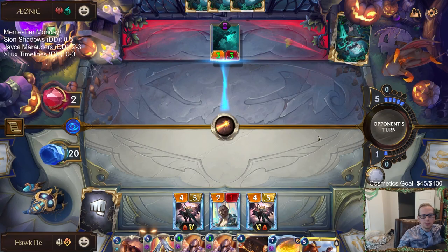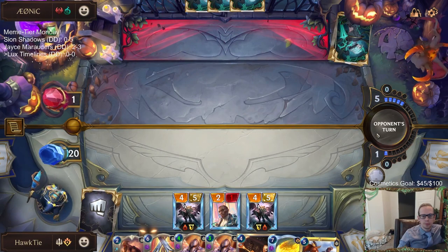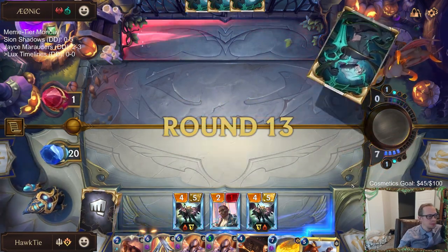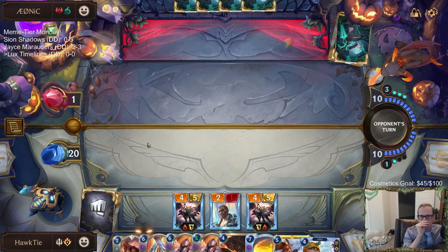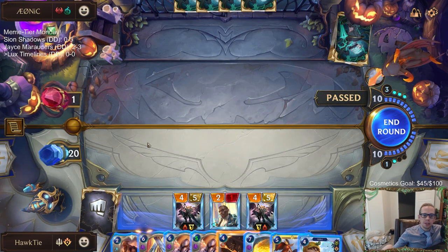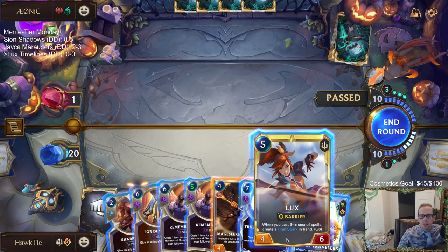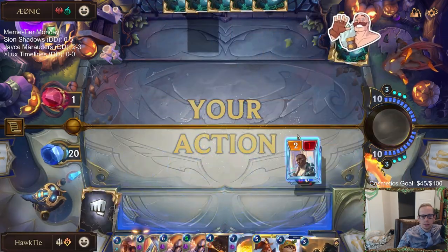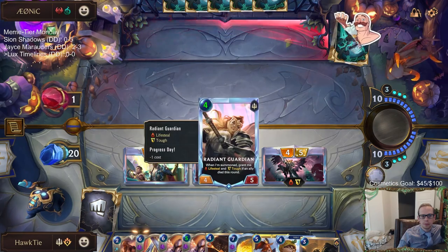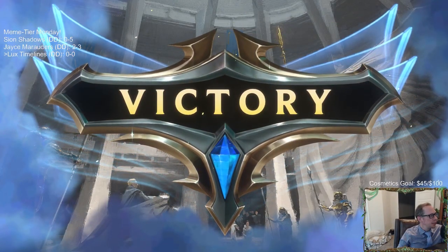They go down to one. Sharp Sight might have been lethal, but I wanted to keep Sharp Sight in case they had a Vile Feast, another Withering Mist, or anything like that that would have killed the two-two. I wanted to keep it as protection. I guess I just attack. They must have had a lot of Scorched Earths — that was a weird hand. They must not have had a good hand at all.